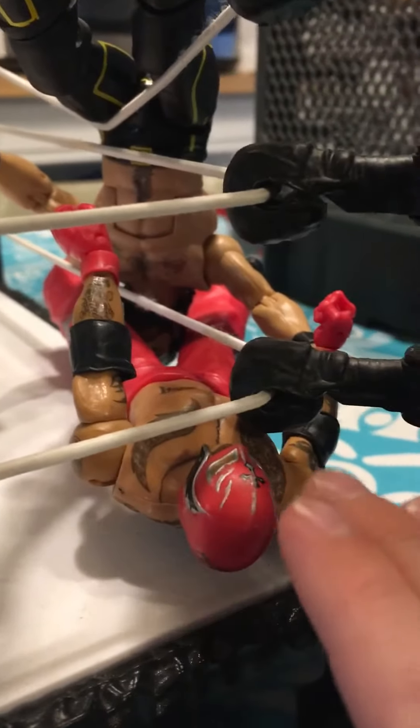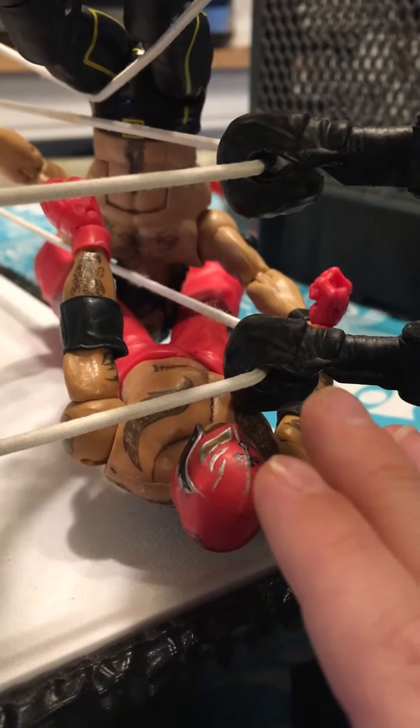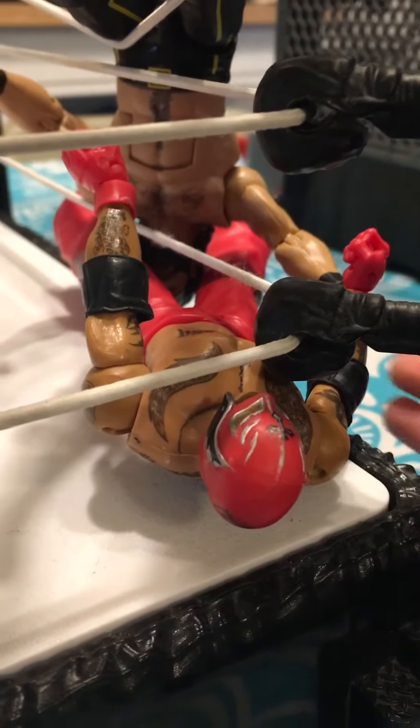Now the last one in the Royal Rumble — set Rey Mysterio right here and have his legs wrapped around Seth Rollins. Have Seth Rollins' feet be right here, and now there you have it — a hurricanrana for your Royal Rumble.